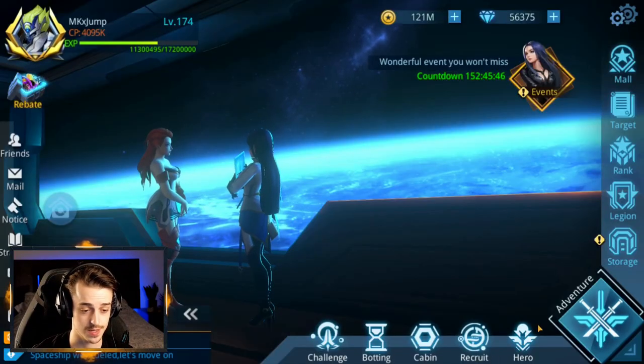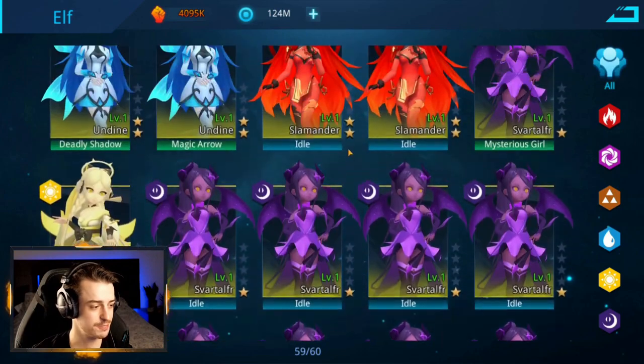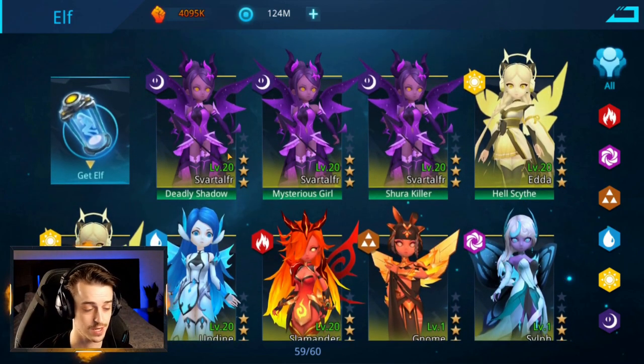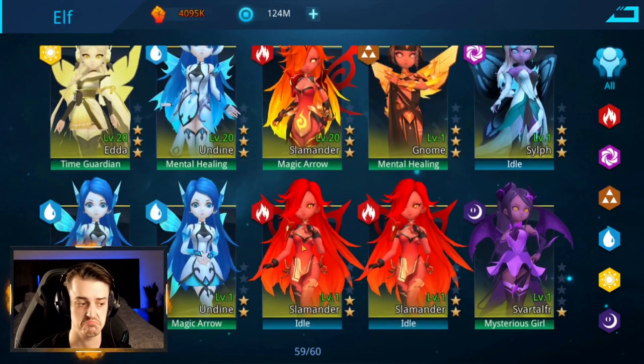So let's go back to the hero menu, back to the Elf menu, and just admire the volume we've just acquired. Look at that — ridiculous. So let's begin upgrading these guys. It's worth considering that I want to try and get ourselves a five star elf — one Light and one Dark, and then have two three stars. Then we can consider who we're going to make the strongest. I think we're going to have a really powerful Dark one on Deadly Shadow, and if we can, a really powerful one on Hellscythe — that would be phenomenal.